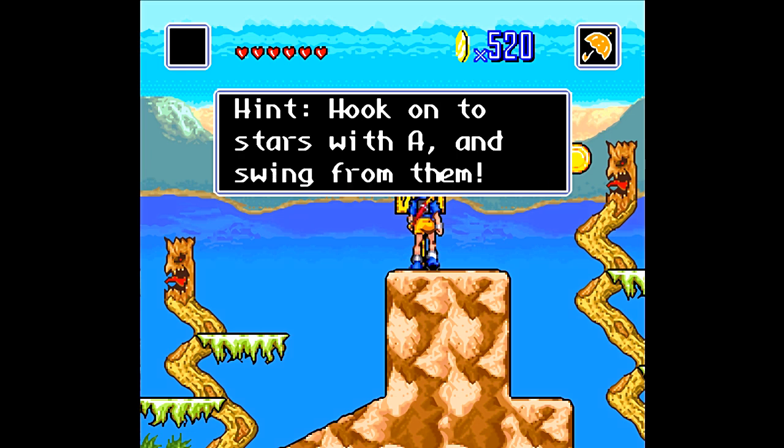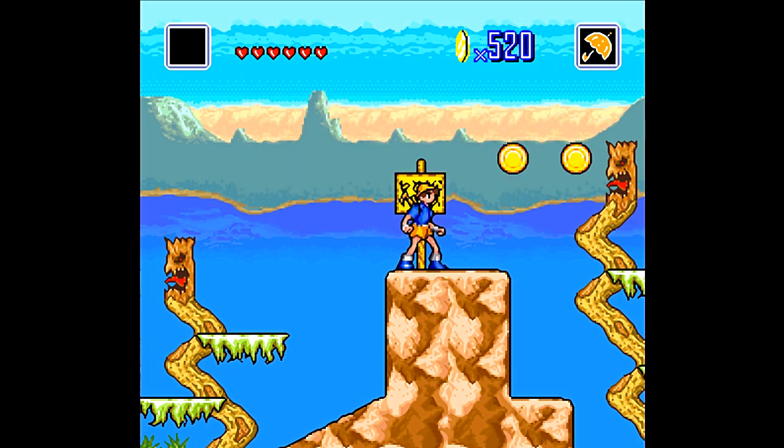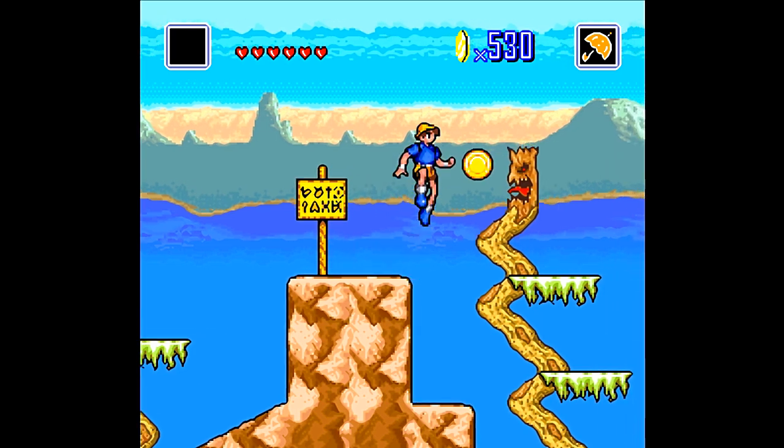Even though it's not visible, all enemies have a certain amount of hit points, more than just the number of attacks you do to them. We have this hooking mechanic here, so I don't really use Bonto unless I have to, which is basically for double-jumping and getting through small passages.